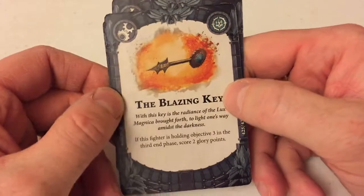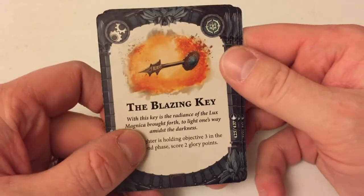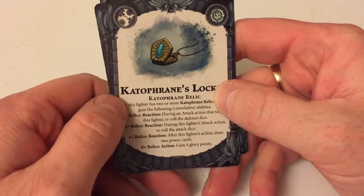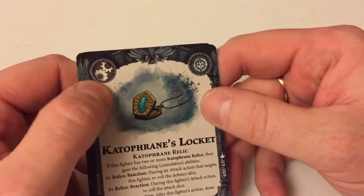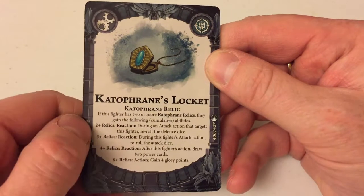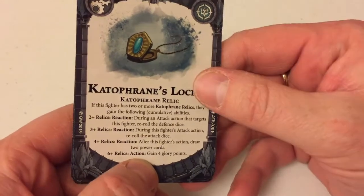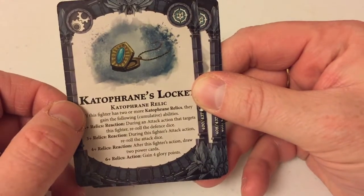The Blazing Key — every expansion has had one of these; it gives you glory points for holding a specific objective, in this case objective three. I'm guessing each expansion will have one key for a different objective. I know that each expansion also has one of these cataphrane relics. If you've got all six expansions, you get all six relics and can put them all in your deck, but you're taking up a lot of upgrade slots. You need to load them all up onto the same guy because you get a cumulative benefit. By the time you've got six, you can just use it as an action to gain four glory points, which is pretty awesome — but it's all your eggs in one basket.